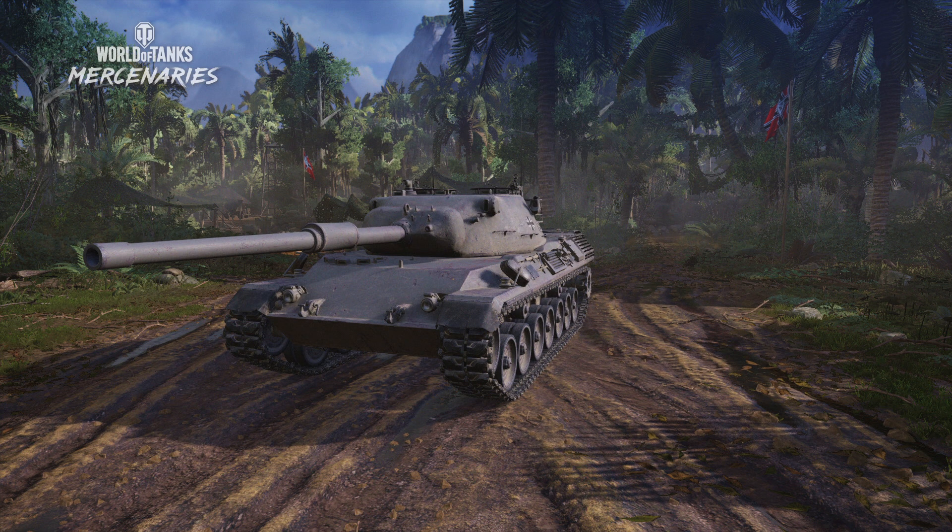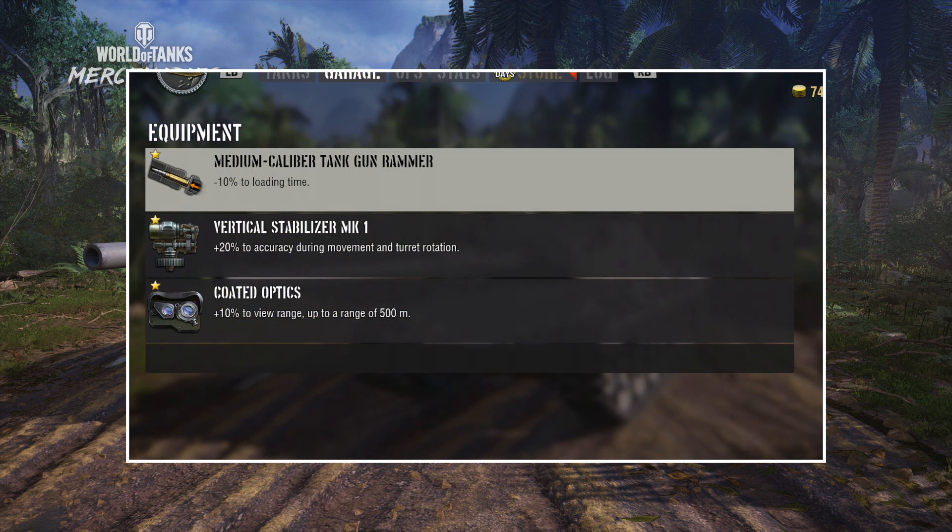For equipment, I use a gun rammer, vertical stabilizers, and optics to improve vision, because the gun is already very good. But of course, if you wish to improve the tank's performance overall, you can swap the optics for vents if you wish to do so.